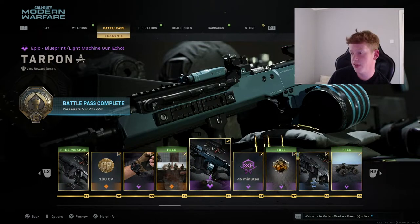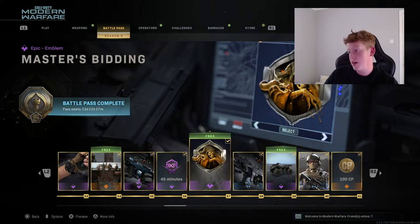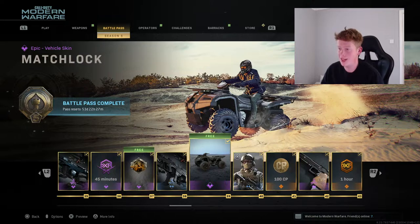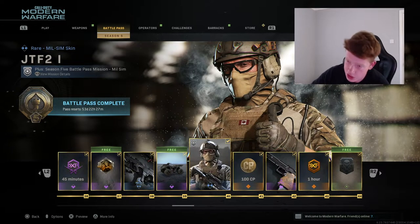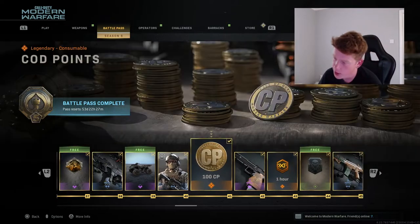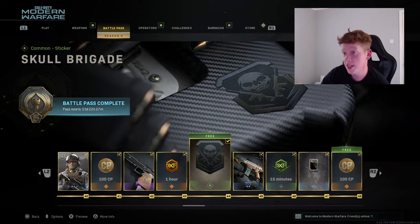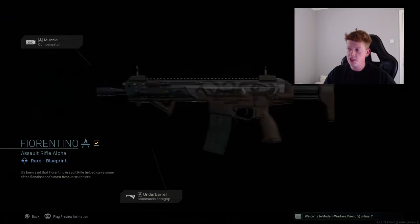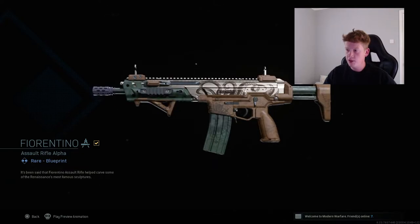We have the You Company You Keep calling card, which looks pretty cool. We have the Tarpon LMG variant - I think that's the Holger. Then 45 minutes double weapon XP, a master's bidding animated emblem. We have the Gallows, which is an AUG variant - just black, very boring. The quad bike skin is also just black, almost looks like there's no skin at all. We have a JTF2 milsim sticker - it's like Canadian themed. We have the Fiorentino Kilo variant, which actually looks really cool - it has like an octopus on it and a sun on the magazine. That one definitely stands out.